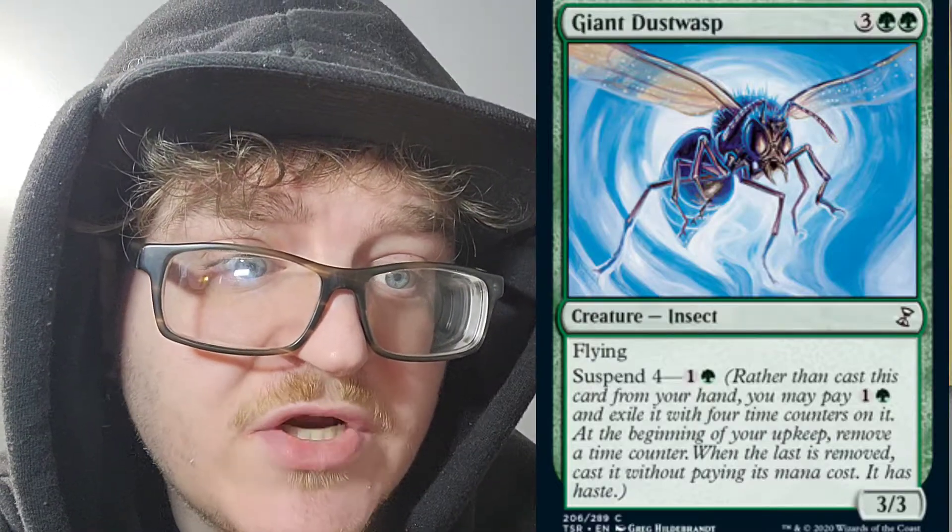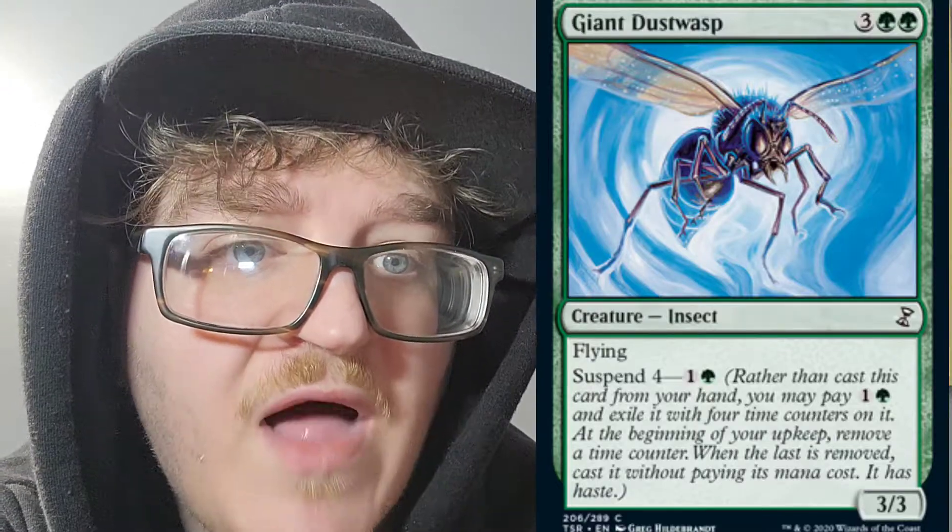Next, we have Giant Dustwasp. Three mana of any color and forest forest, 5CC. Creature insect, 3/3 with flying. This one also has suspend 4 for one mana and a forest — 2 mana. We're not gonna talk much about that.